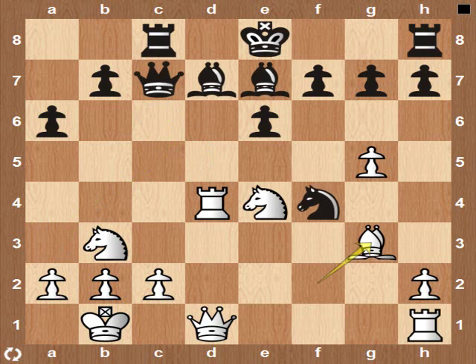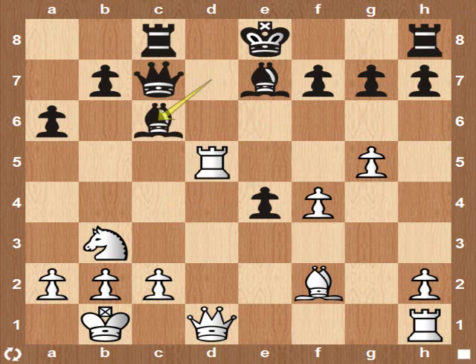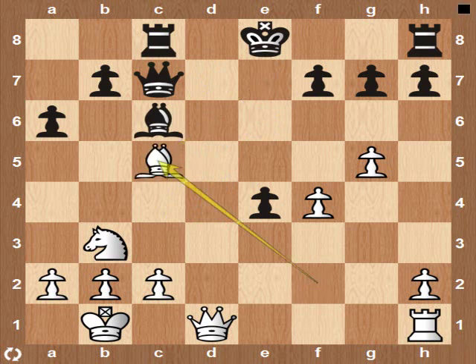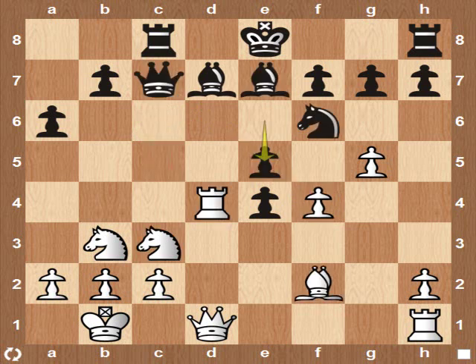So after Knight to D5, let's say White captures on D5 — and Black looks okay once again with the Rook. Black seems to be holding his own; he is the exchange up, although his king is in the center. Let's go back to the game. In the game, Timothy played E5 instead of Knight to D5.